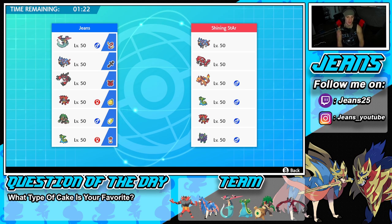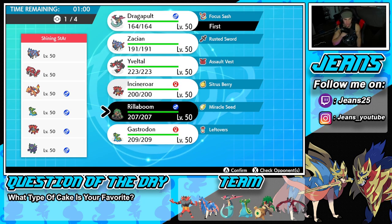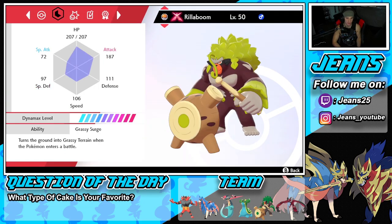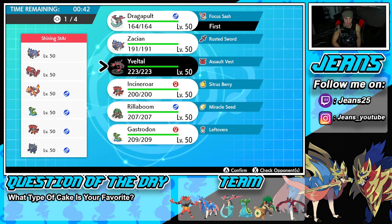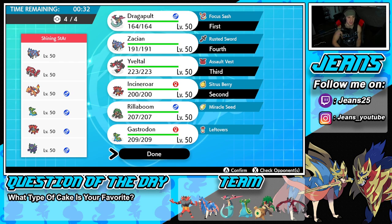In Battle 1 we're up against a similar team — the opponent has Zacian, Incineroar, and Gastrodon in common with me, plus Groudon, Charizard-Gmax combo, and Grimmsnarl as support. I'm feeling Dragapult as a lead here — he looks really good. I consider Rillaboom or Incineroar for the second slot, and ultimately lean toward Incineroar for Parting Shot and Fake Out, keeping Yveltal and Zacian in the back.